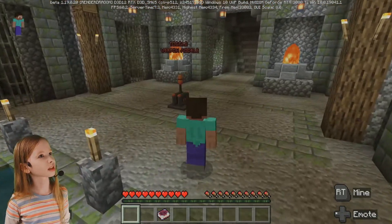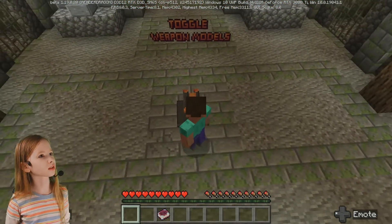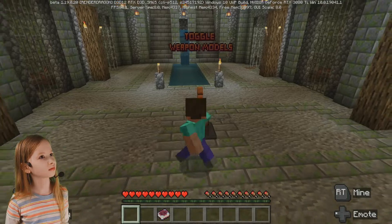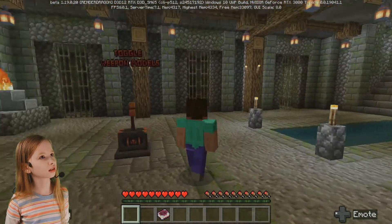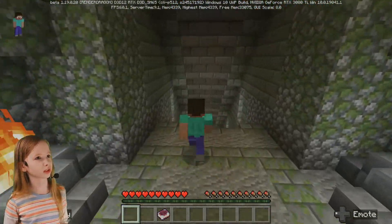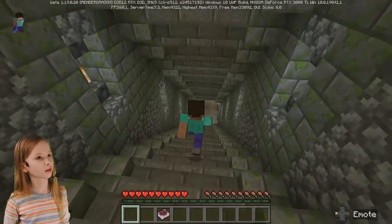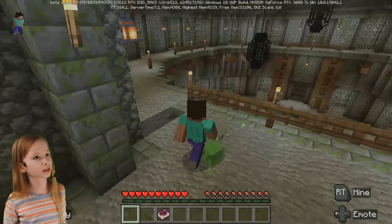Whoa, what's this? Toggle weapon models. What does that do? I'm not seeing anything. Let's just move on — we might be able to figure that out later, but for now I want to explore.